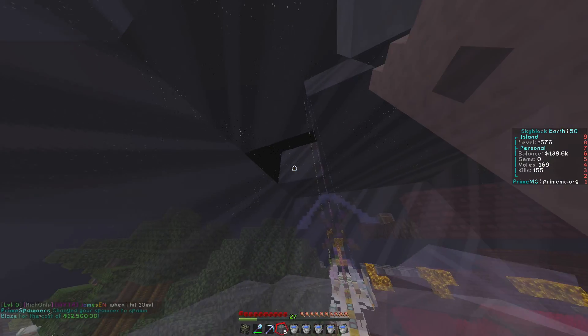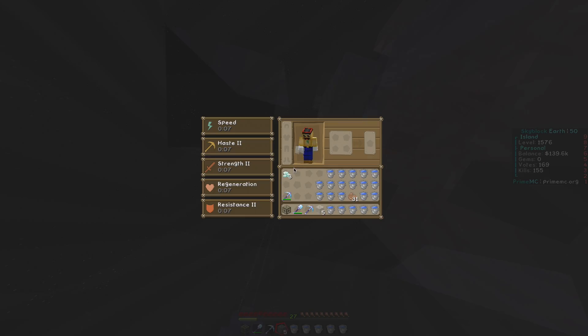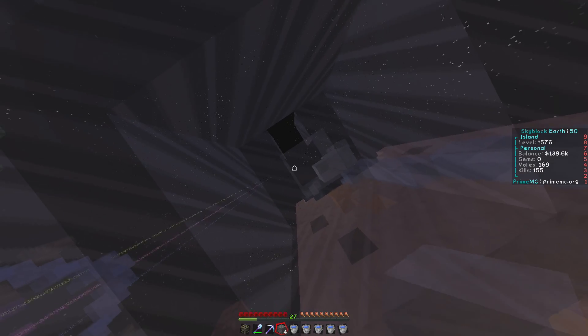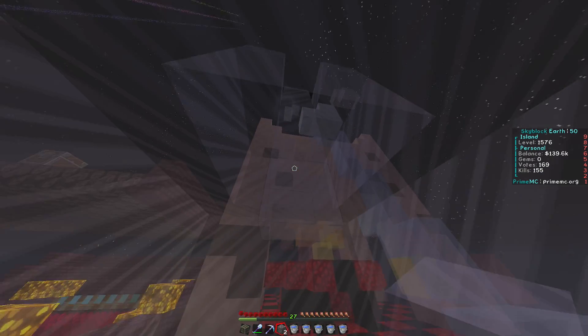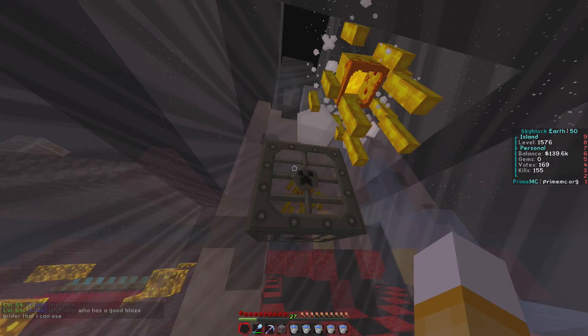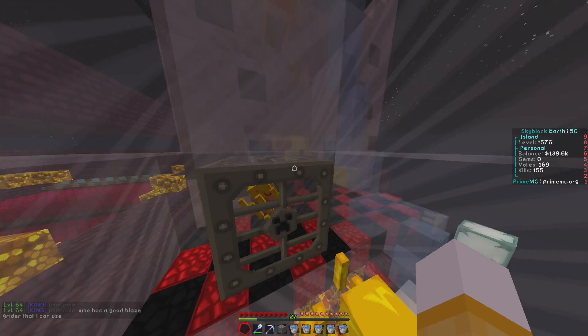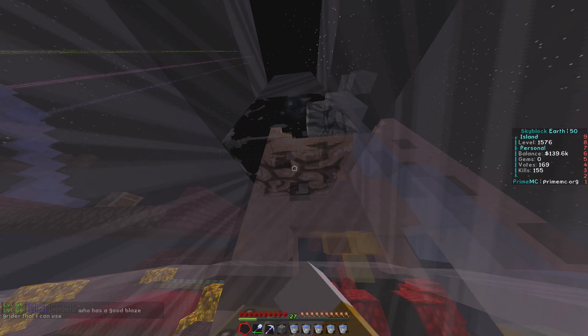Where's the hole? Okay, it's right here. Let's bring it down - one, two, three. The spawner is going to be placed here - there we go. Let's just continue with the blaze spawner here.